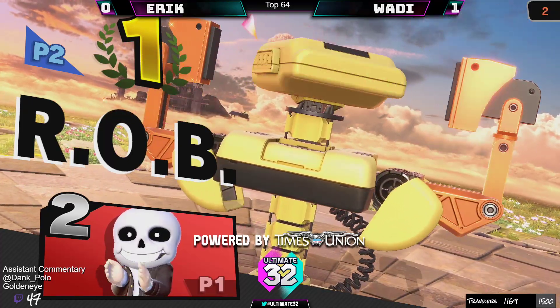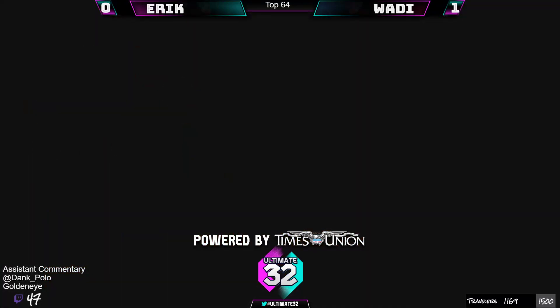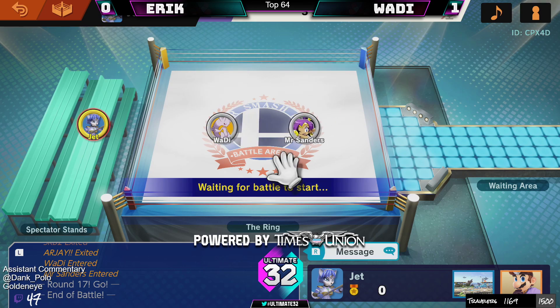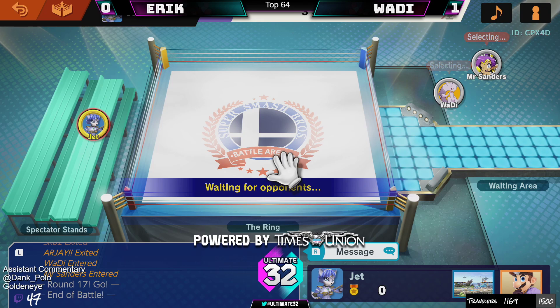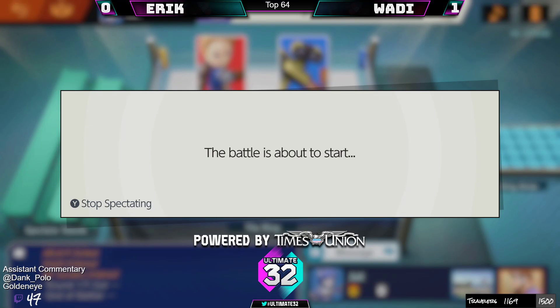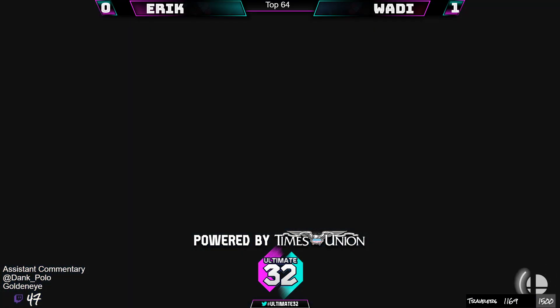This Mii Sword Fighter pick is looking fairly legit. I'm a big fan. That patience from Wadi — dealing with it. I'm of the opinion it's a little cheesy, but I'm all for a bit of cheese. Dying at 71 from ROB rotor is cheese. Sword Fighter is doing stuff — we have not seen the chakram setups Bad Boy Ray was doing yesterday: throws the chakram out, covers the one frame, and you can just down smash. It's kind of wild what they're able to do.